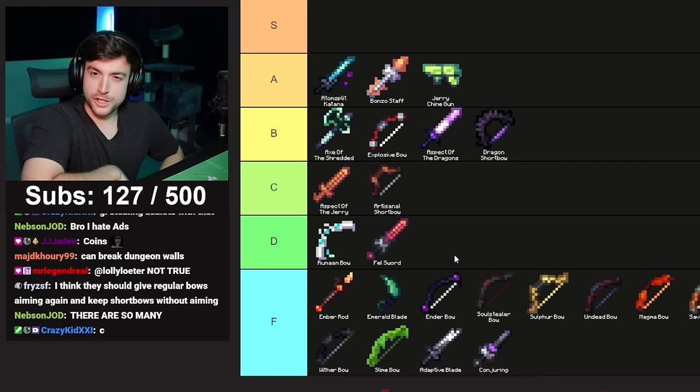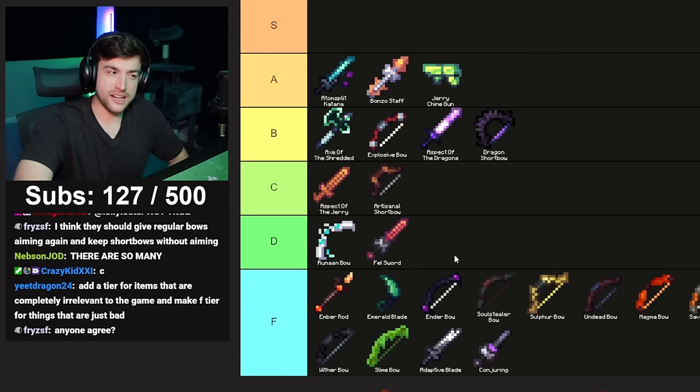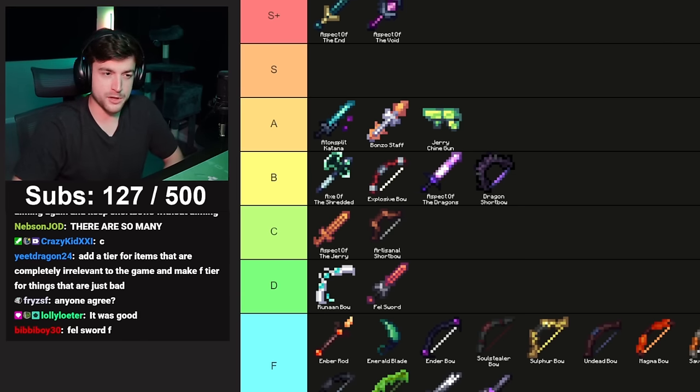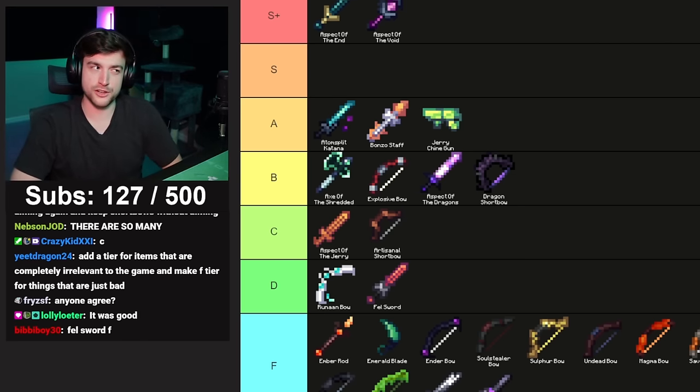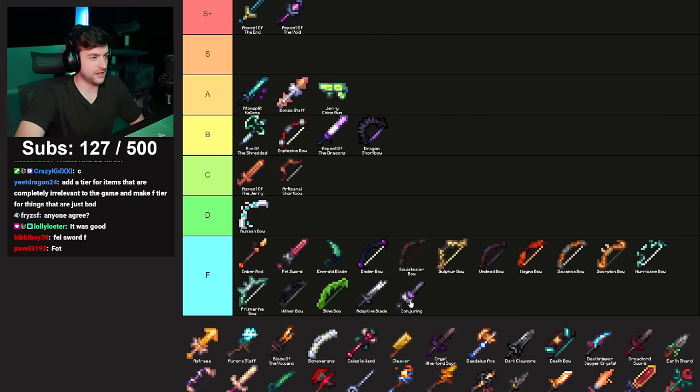Fell Sword — D tier. It used to be a really good budget weapon you'd use in all sorts of scenarios, a decent all-around budget damage weapon, but then they added the dungeon requirement to it. It fell off hard — we're gonna have to give it an F.